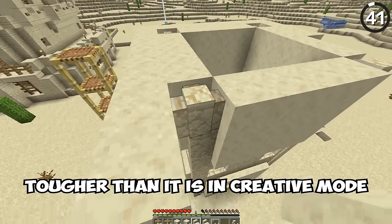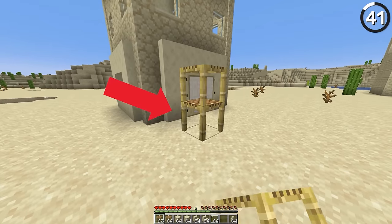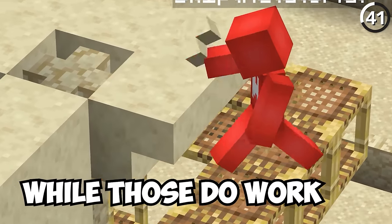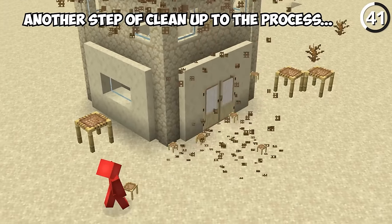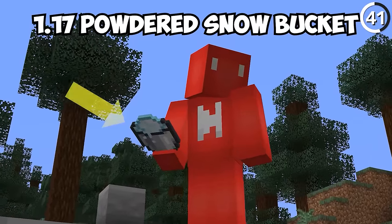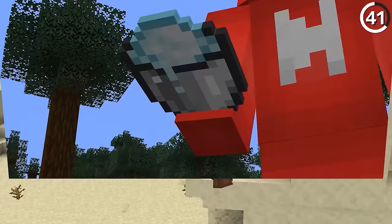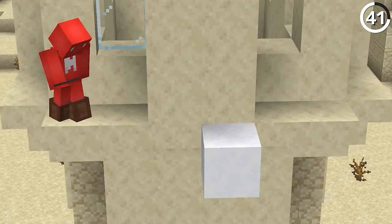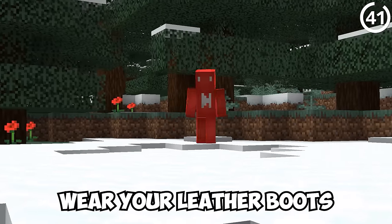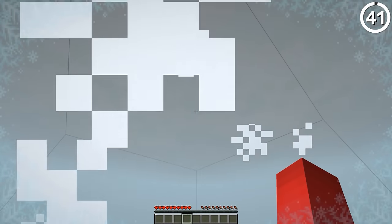Building in survival is obviously tougher than in creative, and part of that is the need for temporary blocks like dirt or scaffolding to reach certain angles — which add another step of cleanup. To handle this more elegantly, try the 1.17 powdered snow bucket instead. Using one of these, you get a block you can not only place for support but also pick up for easier use. Just make sure to wear your leather boots, otherwise it won't do much good for support.